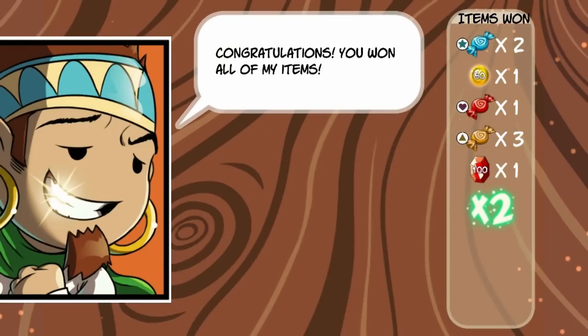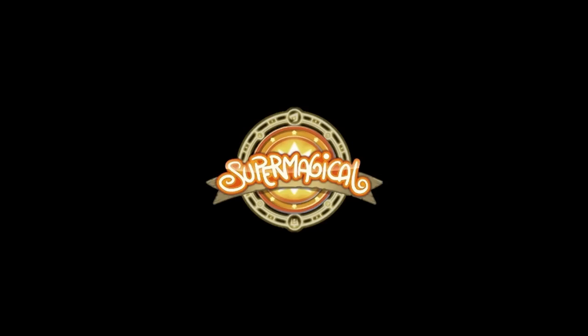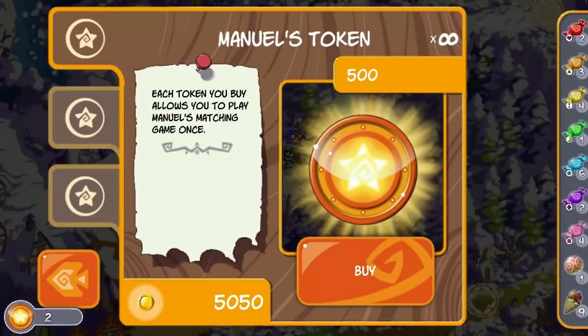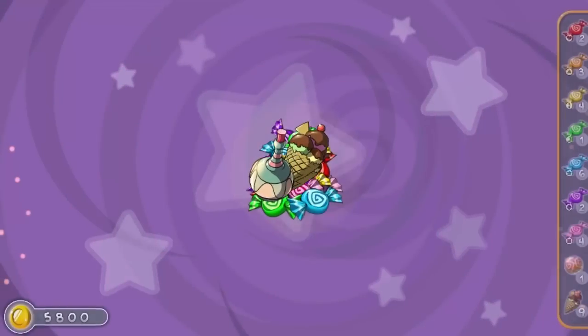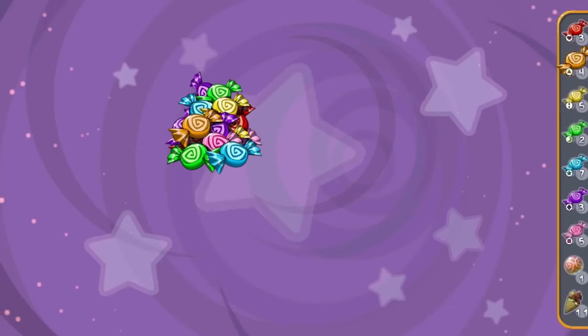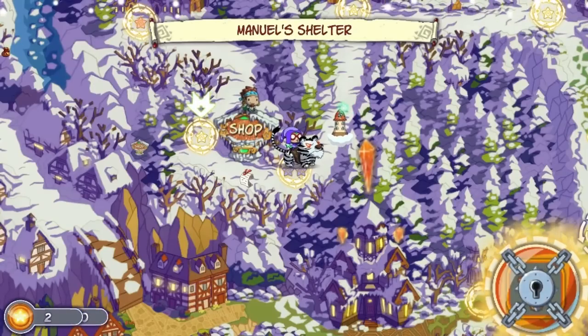You can stumble across this guy in several places on the world map and he'll let you play this activity for free. You can also use those tokens to unlock them, and you can actually find the tokens for free in shops. So every time you finish a level, it's worth checking the shop just to be safe. Manuel's shop is actually kind of different because he lets you buy things like a pinata, which will let you get all sorts of different items. I got a candy mountain, two ice creams, and what appear to be two spell ingredients — that's actually a pretty good haul.